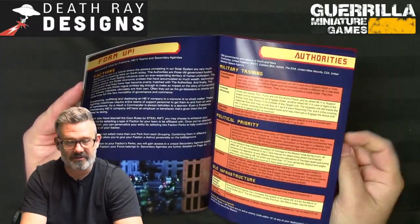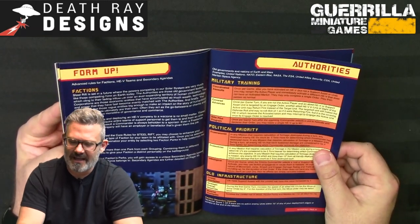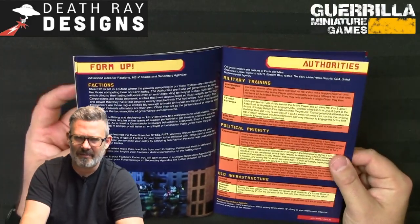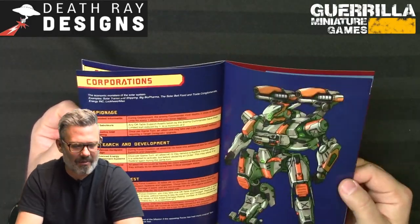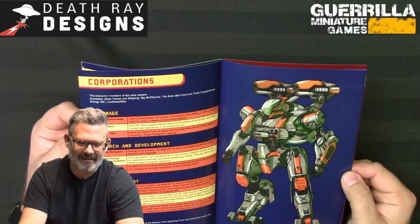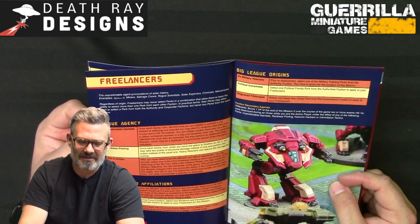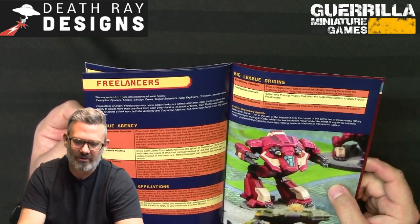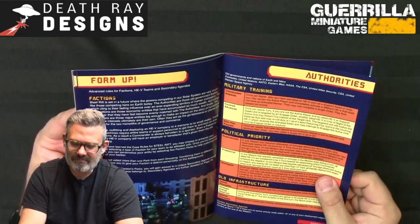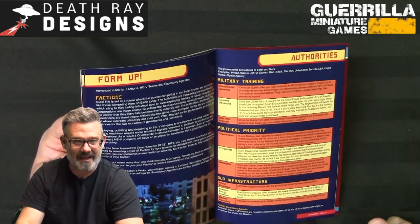Three core factions: Authorities — old Earth and Mars governments like the UN, NATO, Eastern Bloc, NASA, United Martian Space Agency. Corporations — economic monsters like Solar Transit and Shipping, big biopharma, the Solar Belt Food and Trade Conglomerate, Energy Inc, Lockheed Mal. Freelancers — unpredictable agent provocateurs: spacers, miners, salvage crews, rogue scientists, explorers, criminals, and mercenaries.